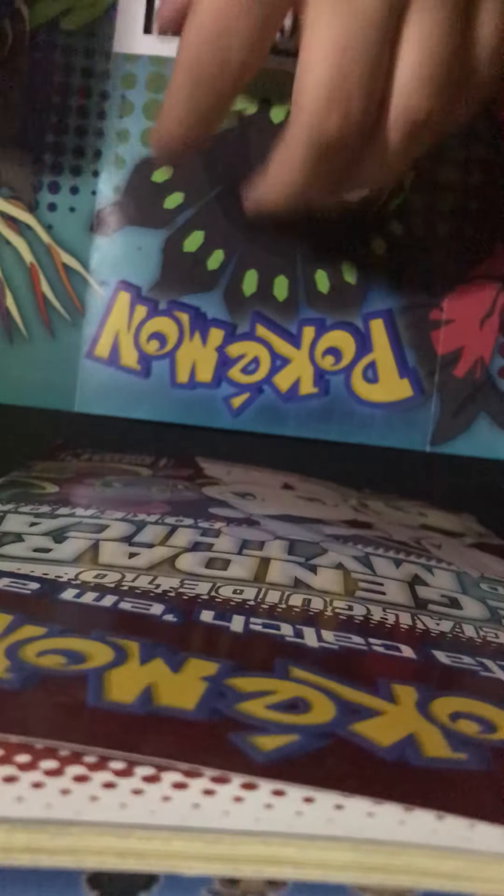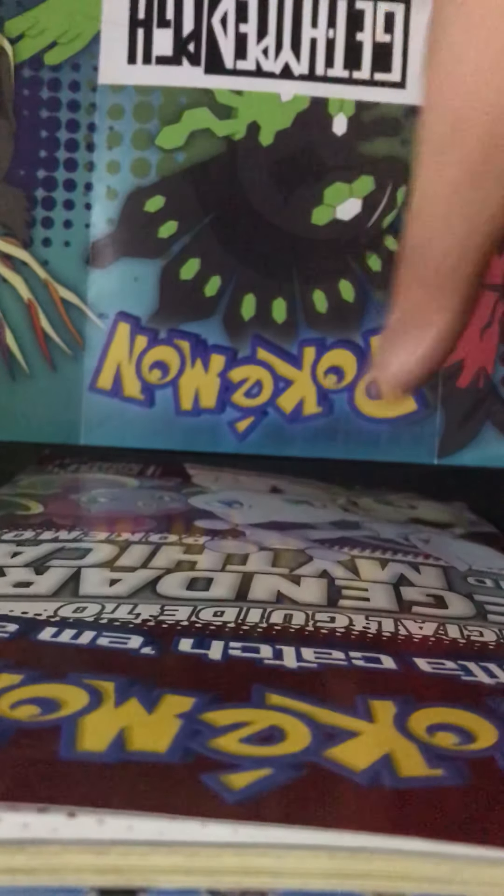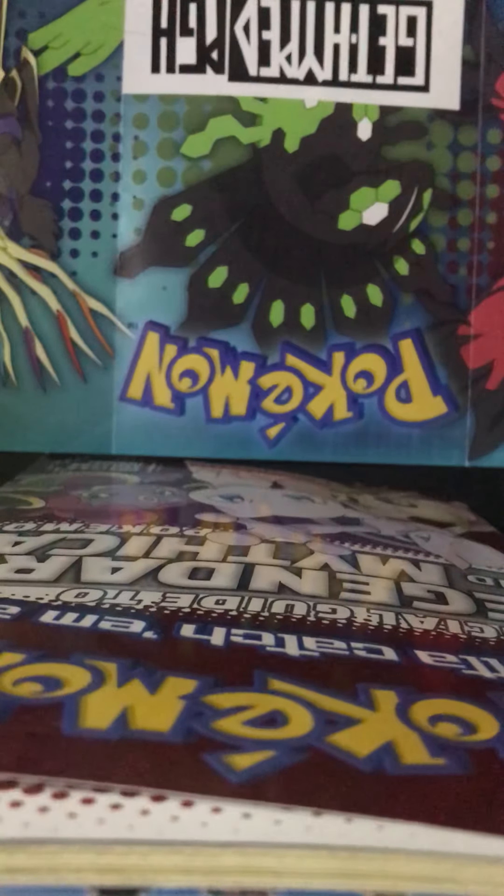Fourth pack we're opening. One pull — a Life Forest Prism and a Ducklett Trio. That's a really good one actually. Nice card. On to our fifth pack, I'm pretty sure. For a buck, you can't beat it, right?